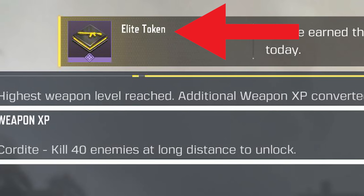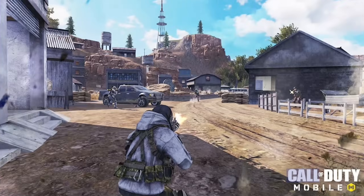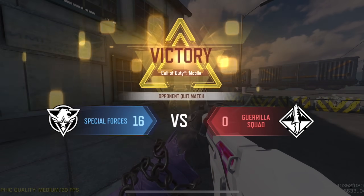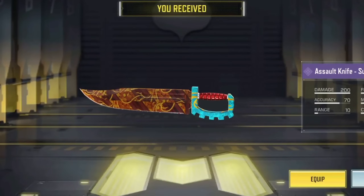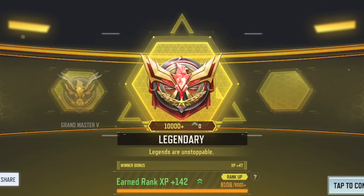You can get a thousand of these tokens per day by playing matches after reaching Legendary in either Multiplayer or BR. For Multiplayer, the amount of tokens you get largely depends on whether you win the match and the amount of points you get during the match. Once you have enough elite tokens, you can get this assault knife for 100% free. The first method might sound a little too challenging for some people because it requires you to be at the Legendary rank.